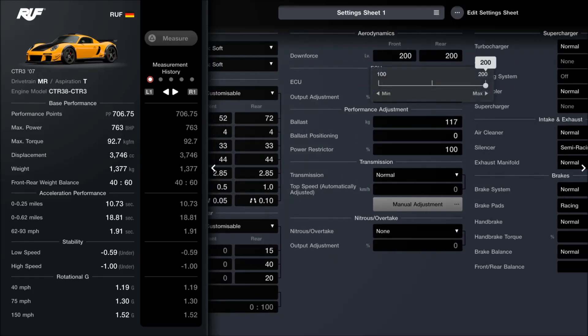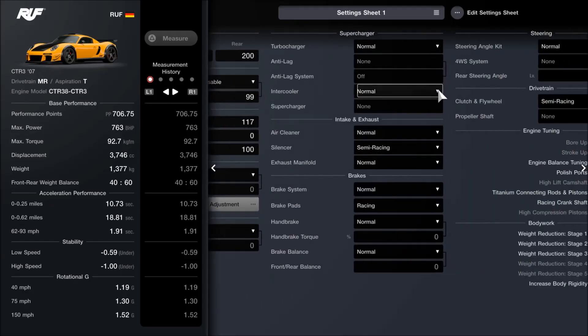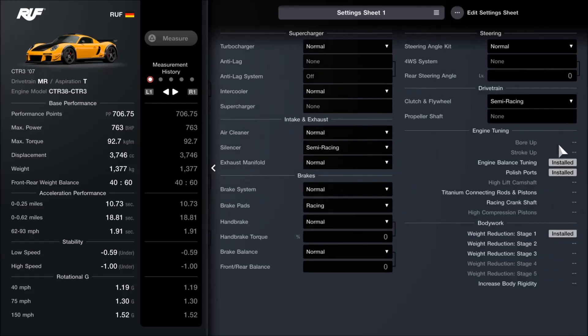As far as downforce, we've got 200 front and rear — proportionally quite a bit higher on the front. What I've actually fitted is the semi-racing silencer, which more accurately looks like the exhausts on the actual Club Sport, the racing pads, the semi-racing clutch, balanced tuning, polished ports, and the Stage 1 weight. It sits at just over 700 points. If you did want to detune this to a 700-point machine you could — you'd have to sacrifice a bit of power, or change the tyres to hards and it'll probably naturally sit at 700 or just below.